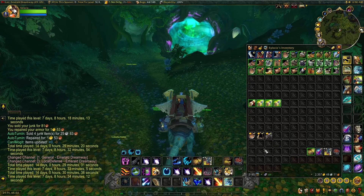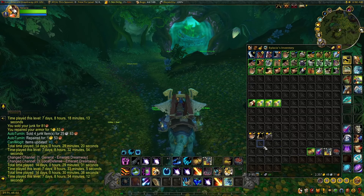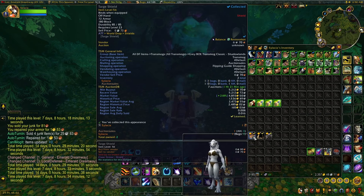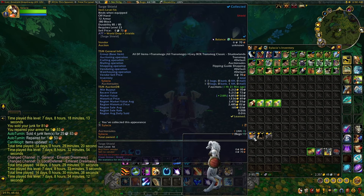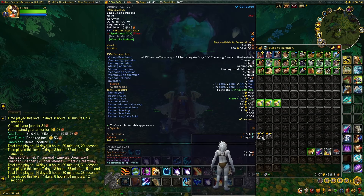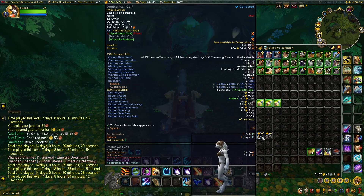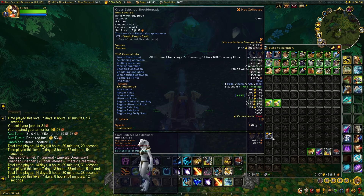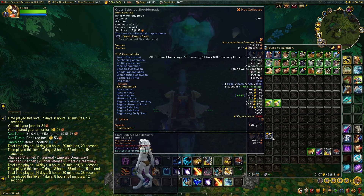Let's start at the very bottom. Surprisingly, I kept a few gray items. I looted this Targe Shield — it looks kind of lame, but it is a unique appearance and for some reason it's worth a few thousand gold, so I figured I'd keep it. The sale rate isn't too bad either. Then we have a Double Mail Coif, a gray headpiece, but the price wasn't too bad. And the Crossed Stitched Shoulders — these are actually a unique appearance and worth 1 to 2k on my realm.